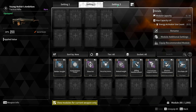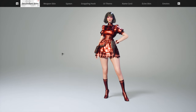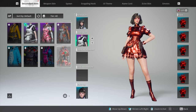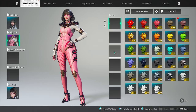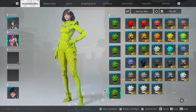You also have presets and the ability to fully customize your character. For example, if I wanted a different skin for her body, I can choose pretty much anything and I can choose the colors that I want. So if I like this outfit but didn't really like the pink, I can make it green if I wanted to — even though I absolutely hate green — but you can go ahead and do that.